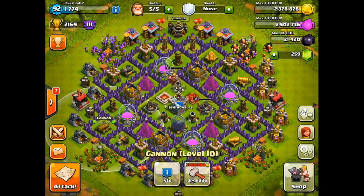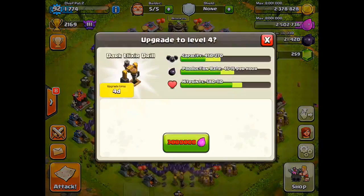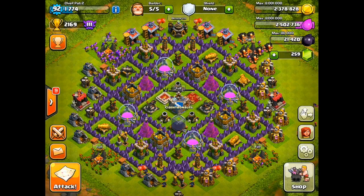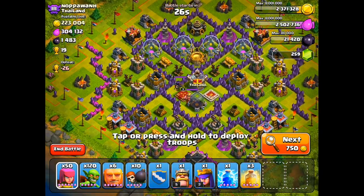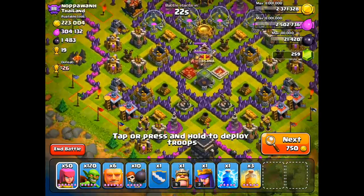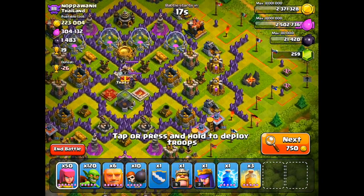As far as upgrades go today, I'm gonna focus on getting my Cannon to the next level — that's only gonna be another 820,000 gold. As far as Elixir goes, I still have this one Dark Elixir drill to upgrade to level 4, which is 3 million Elixir. If I end up getting a little bit more gold, I can probably upgrade something like my Tesla. I'm just gonna see how much I can get and then worry about upgrades at the end of the video.